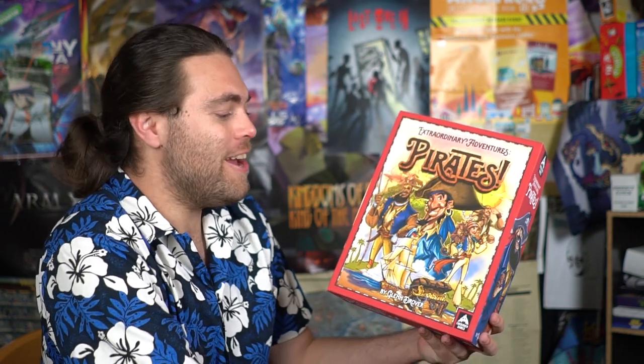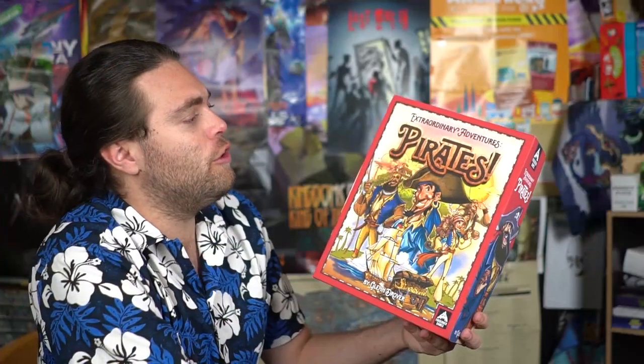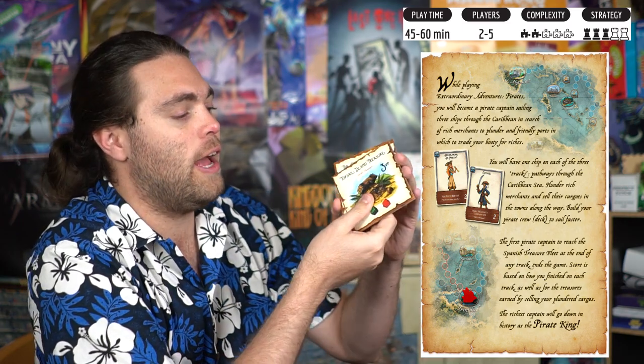Welcome back to the Unfiltered Gamer Kickstarter board game review. Today's game is Extraordinary Adventures: Pirates by Forbidden Games by Glen Drover, for two to five players. You'll be sailing the high seas with this race-style deck builder. Similar to games like Clank and The Pirate's Flag, you're trying to build your deck to move ships, utilize card abilities, gain cards from ports and merchants, collect victory point treasure tiles, and win a race.